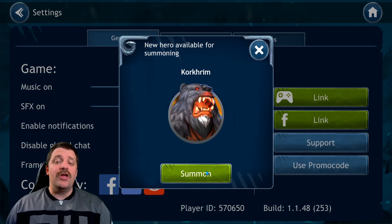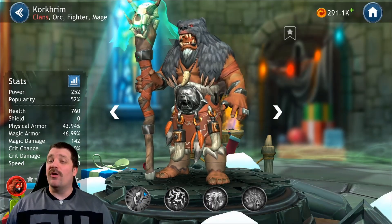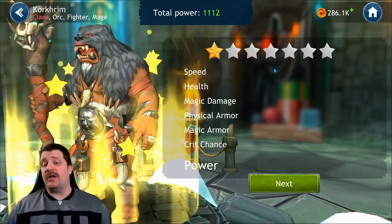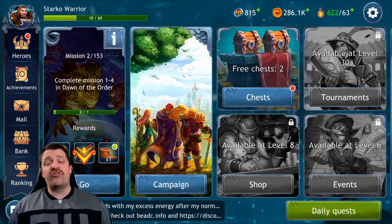It will actually give you this character for free guys — you can summon him and have extra clan characters for when you start your clan campaign, which is gonna give you a huge advantage over people who don't use the code.